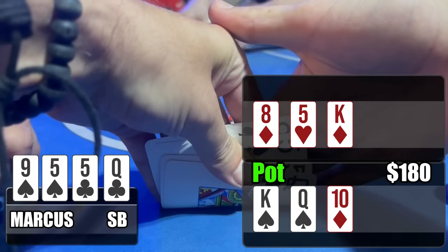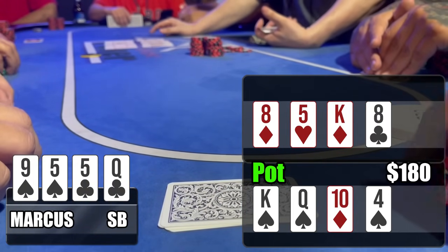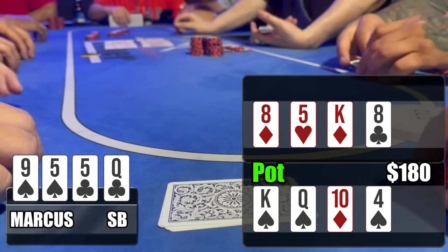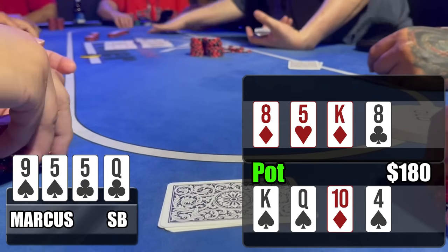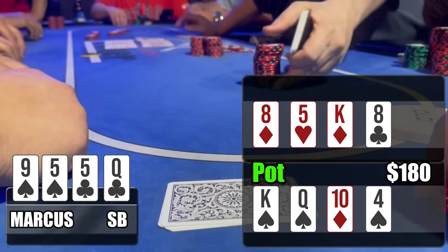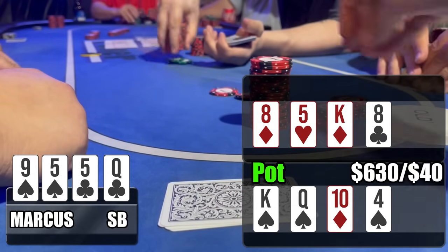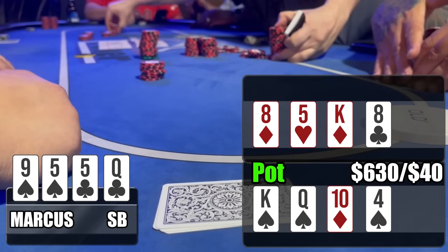Considering there's already a straight on the bottom board and I'm drawing with bottom set up top with a lot to fade — straight draws, flush draws — I go the passive route and just call. Under-the-gun calls, mid-position calls, cutoff calls — we go five ways to the two turn cards. Turn cards: ace of clubs up top, four of spades down below. We boat up on the top board and hit a nine-high flush on the bottom. Under-the-gun goes all-in for $170. The problem is I have the weakest boat and the weakest flush.